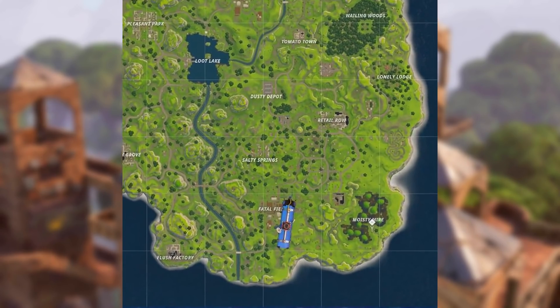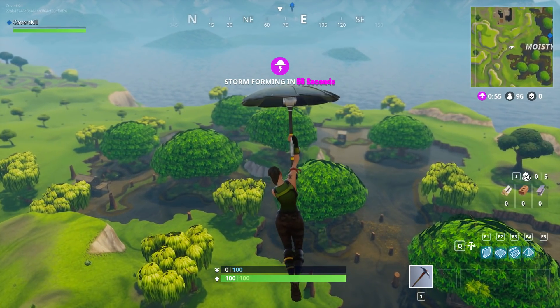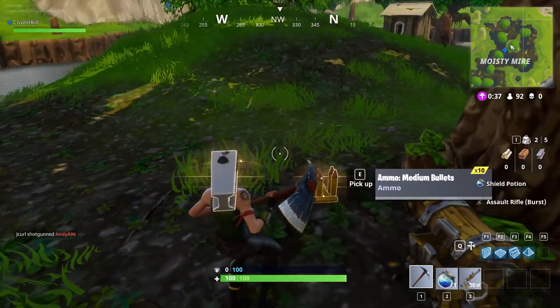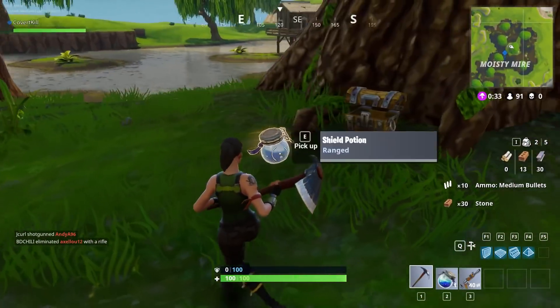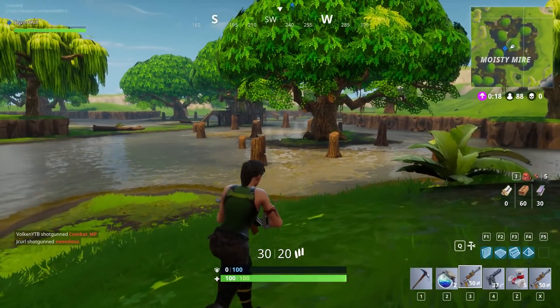So the first place here is Moisty Mire, one of the best places to go and find a lot of loot. Not many people actually go here, but what you're going to want to do is go towards this tree that I'm looking straight at, right in the center of Moisty Mire. It usually has three treasure chests around it, so it's pretty cool. Right here I did actually get three, which was awesome, and you can just get a lot of loot right in the beginning.